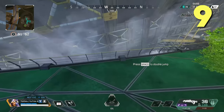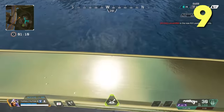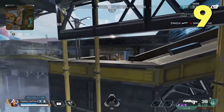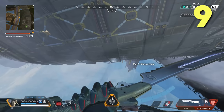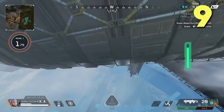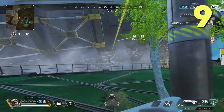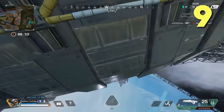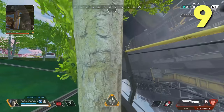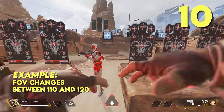Octane can do a crazy jump pad rotation underneath the map on Olympus even after they nerfed jump pad distance in season 10. Place a jump pad right there and slight-jump onto it, then try to get max distance with your second jump — as long as you don't touch the fence you're good. Ash can do this rotation with her ultimate too, and so can Valkyrie and Pathfinder. Pathfinder and Octane feel like the hardest and most risky to hit, while Ash requires climbing the fence first which makes it a little less useful.